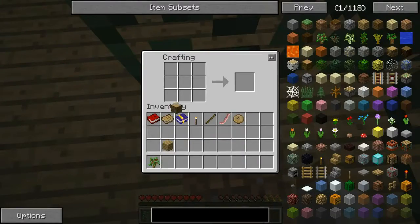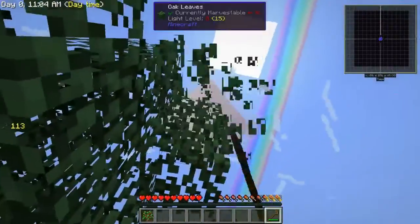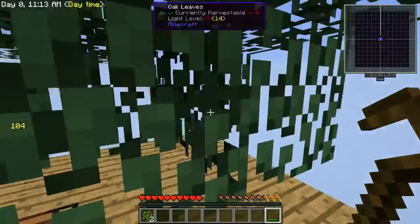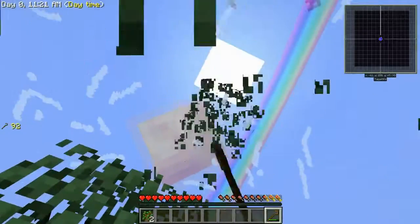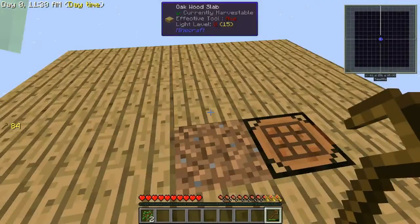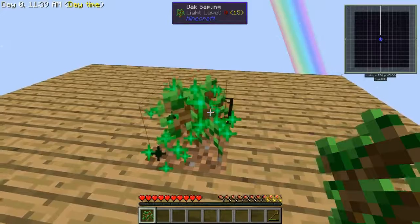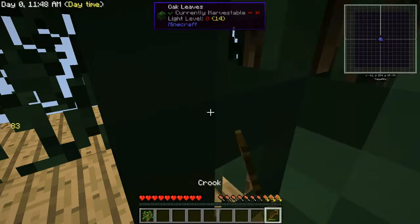And we'll go ahead and make us a crook. A crook is useful because it allows you to get a higher rate of sapling drops, plus also a chance of a silkworm, which we will need at some point. We've got a sapling. It doesn't look like we've got anything else, so we'll go ahead and plant the next one and get it going. In case you're wondering, we're hitting the shift key to accelerate the growth.